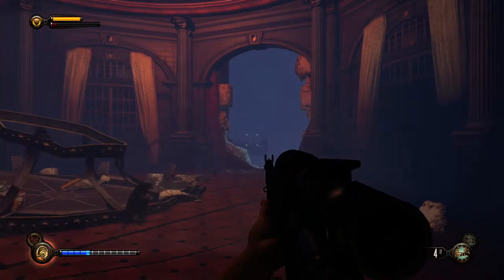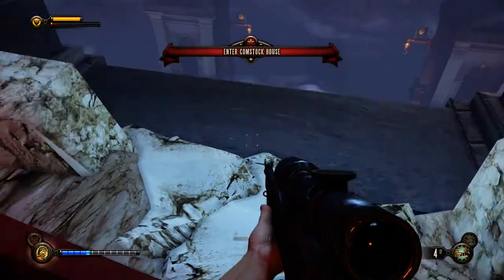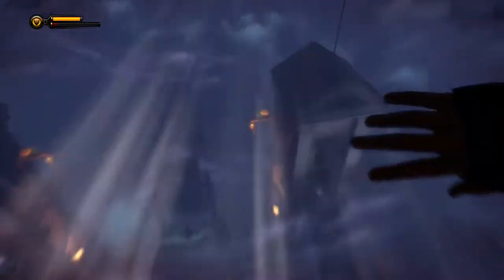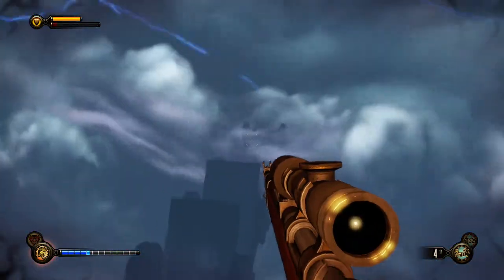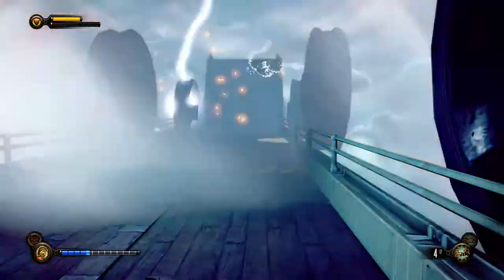But we are completely defenseless against something like that. So now we need to get after Songbird, obviously. There's a hook over there and let's go down. The thunderstorm is wreaking havoc on the bridge here, but it is going down so let's keep going.